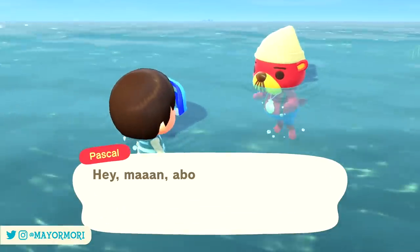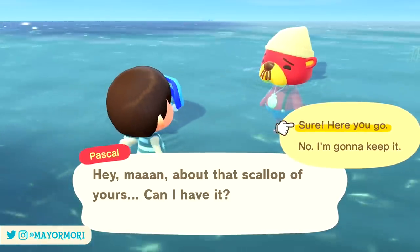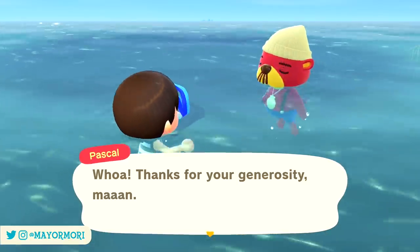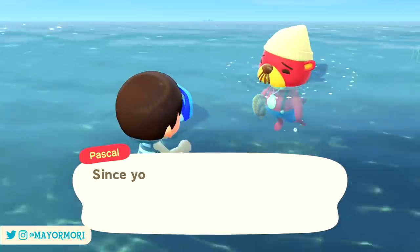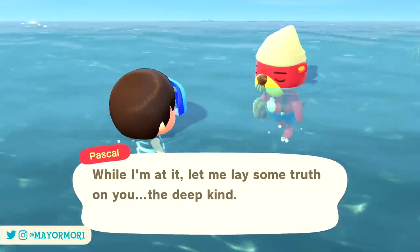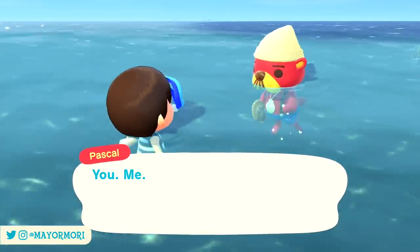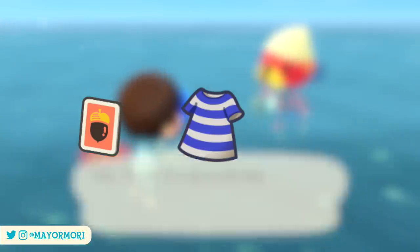Now why do we want to encounter Pascal? Well, pretty much the same as any other special character in New Horizons really. Pascal is the only way to obtain the exclusive and very popular mermaid furniture set. When you finally encounter him after catching a scallop, he offers to take it off your hands and in return he'll reward you with an item — either a mermaid DIY recipe, a piece of mermaid clothing, or a pearl.